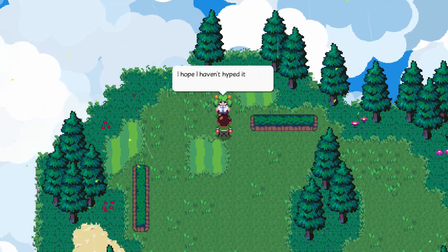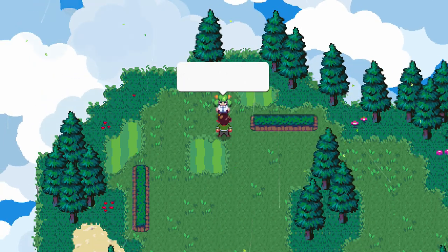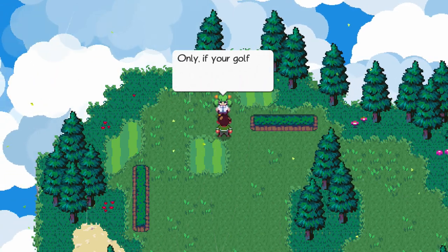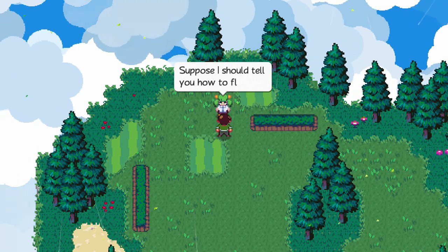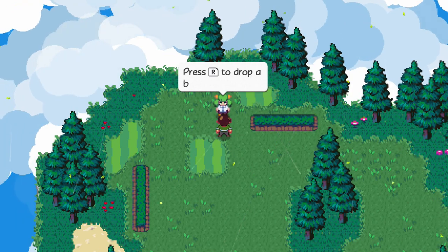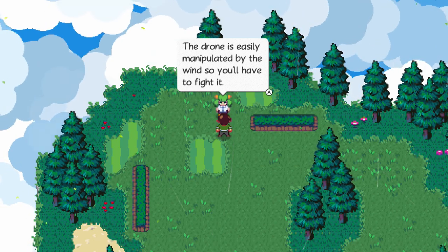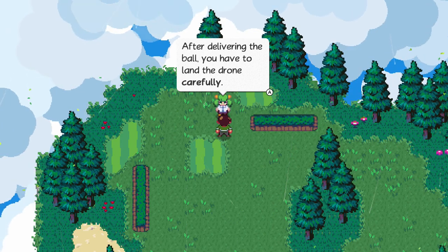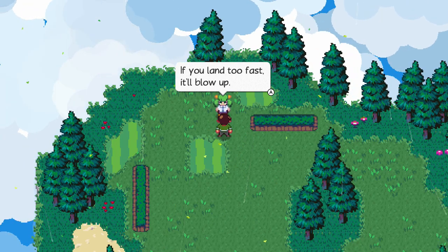Sounds like something I need to be involved in. I hope I haven't hyped it up too much. Very well, we'll start you in the easy zone. Think of it like playing golf — you just have to get the ball to the hole. Yes, it's just like golf, only your golf club is an unwieldy flying machine. I should tell you how to fly it: just hold down B to fly up into the air, press R to drop a ball. The drone is easily manipulated by the wind, so you'll have to fight it.